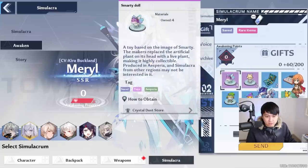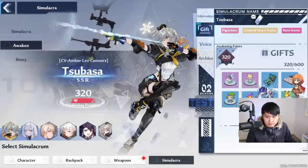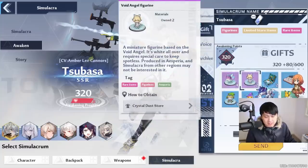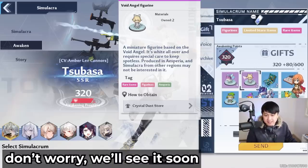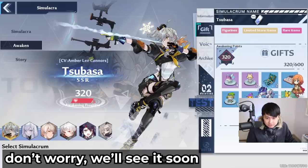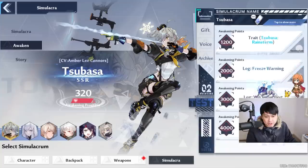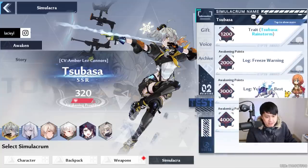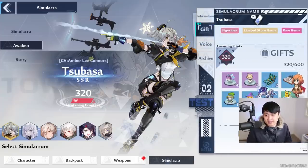For example, this smarty doll over here is giving 60 points to Meryl. If I click on this other purple grade one, it's also giving 60 points. But if I go to another character — for example Tsubasa — this one is going to be giving 40 to Tsubasa, this one's going to be giving 80 to Tsubasa. What that means is that there is actually a preferred gift for each of the characters. When you've finally given enough gifts to hit each of those milestones — coming down to information, you can see awakening points — I need 1200 points to get her first trait, and then 4000 points to get her second trait. So with that being said, I'm going to run through every single SSR character and their traits, and then prioritize them in a tier list.